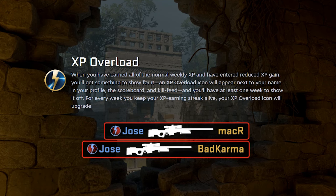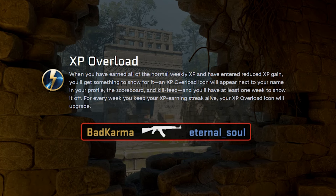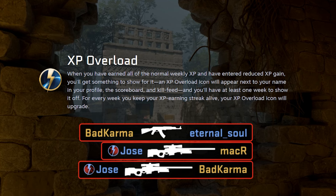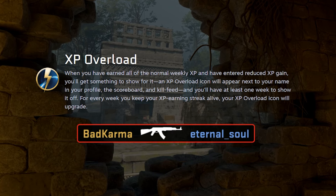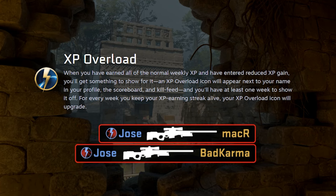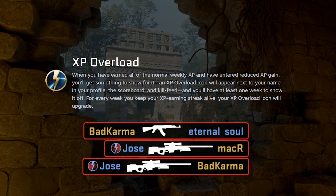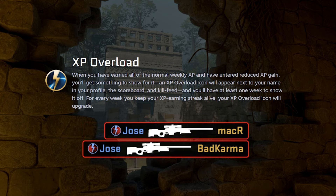XP Overload is a new concept introduced as well. When you earn all of your normal weekly XP and enter reduced XP gain, you'll get an XP Overload icon that'll show up on your profile, scoreboard, and kill feed. For every week you keep that XP earning streak alive, that icon will get an upgrade. If you don't reach it for a week, it will disappear though — but that's a great way to show that you play this game way too much.